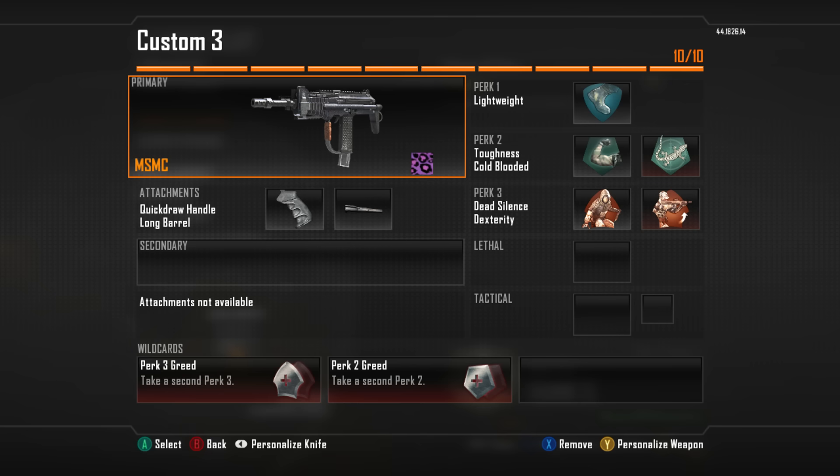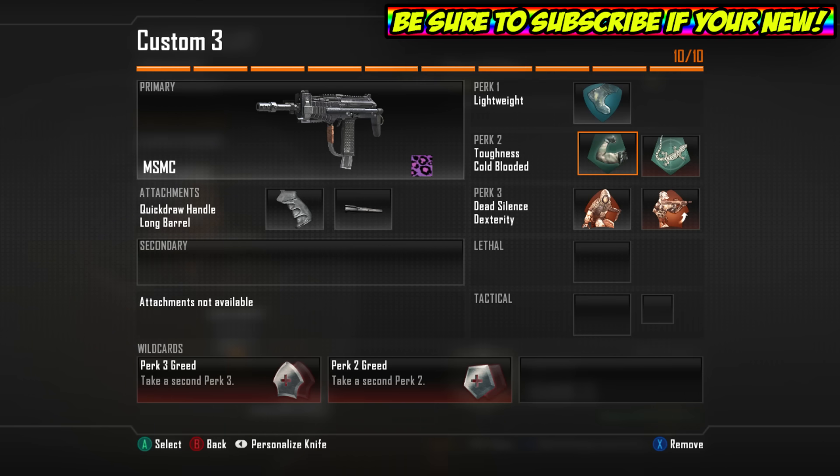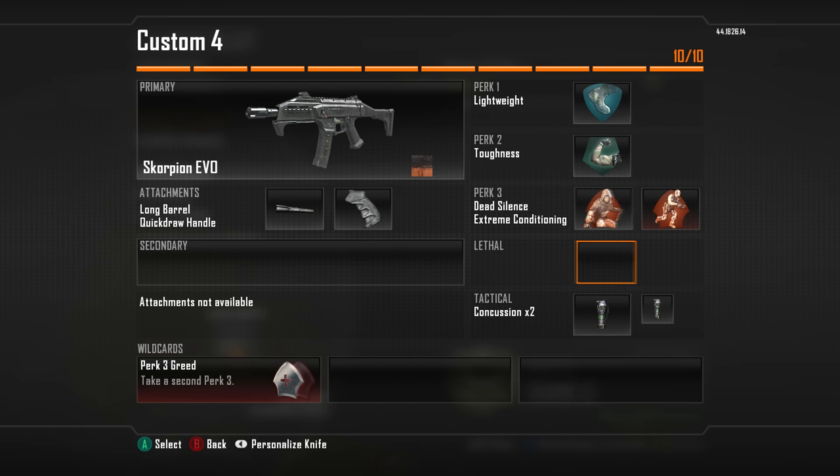MSMC — this is a little bit different. Same gun setup but Lightweight, Toughness, Cold Blooded, Dead Silence and Dexterity. This is kind of my rush class — I like using it on the attacking side on Raid S&D so you can push up to laundry and jump up and people don't expect it. If you rush there with your knife out and get there really fast, people are aiming on pillars or something and not expecting it. Dexterity is really handy — people expect most rushers to use Dead Silence and Extreme Conditioning, so if you're jumping up buildings fast with Dexterity, they usually can't hear you in time.